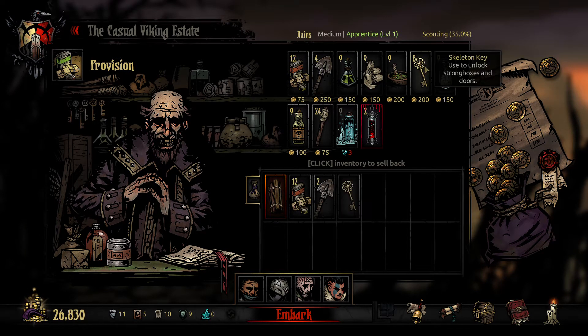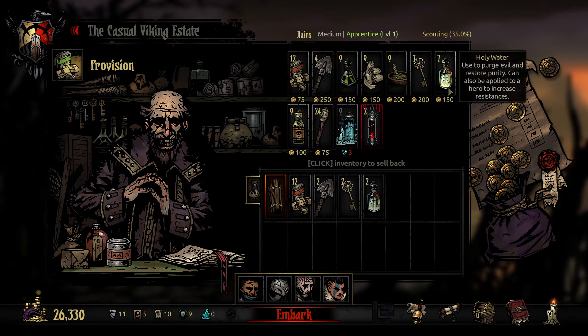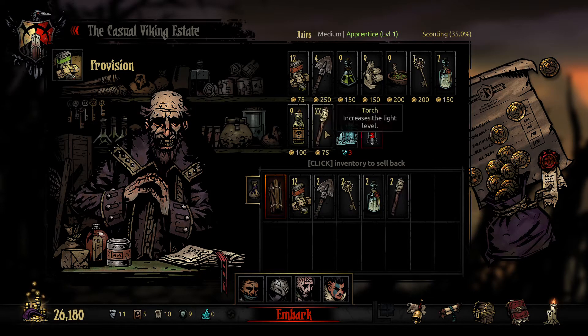I'm gonna bring a couple of shovels, a couple of keys, a couple of holy water, and torches — I'm gonna bring 8 torches. That should be fine. I think this is good. Let's go.